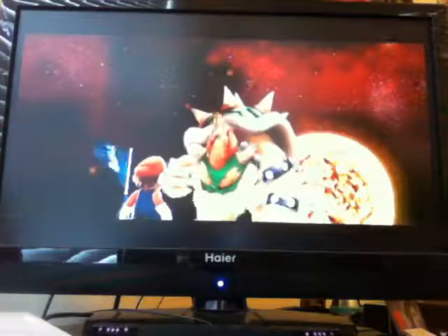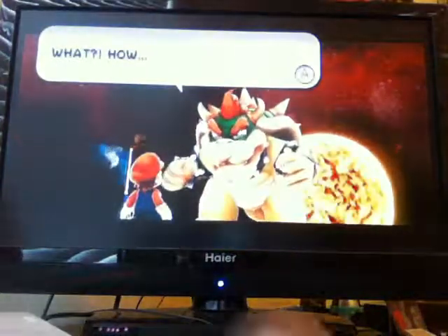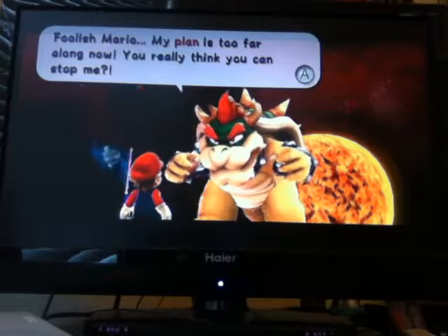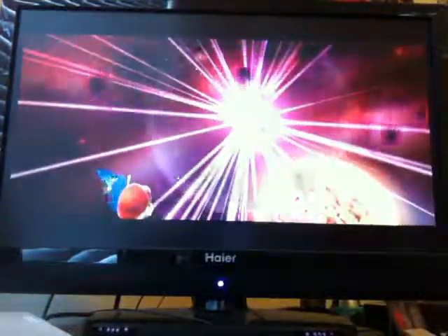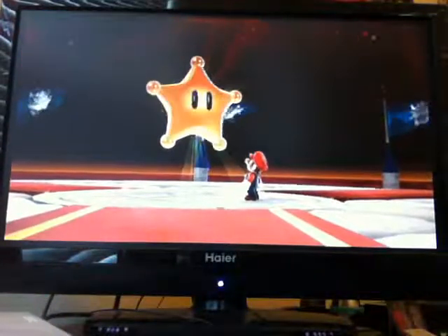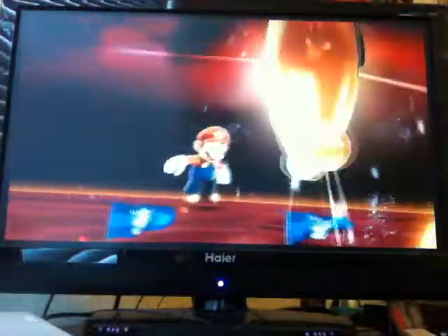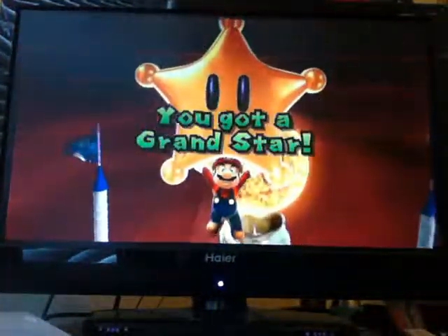Nice. Wow, the lighting is really bad, let me fix it. Bowser says: 'Foolish Mario, my plan is too far along now — you really think you could stop me?' And he disappears, and out comes a grand star. This is like our third grand star now. So now we're gonna go and collect it — there we go, we did it! We completed the fountain — well, not 100% completed, but we finished it off for now.